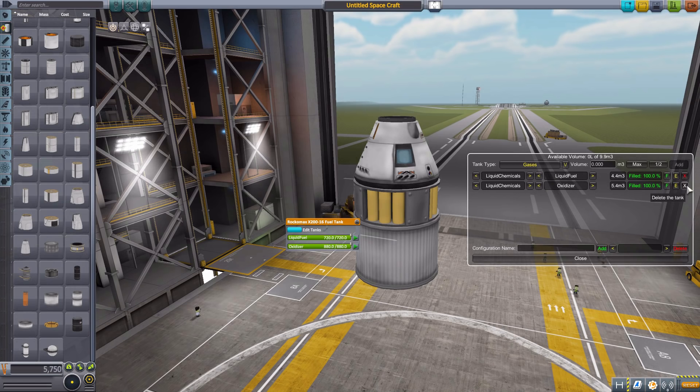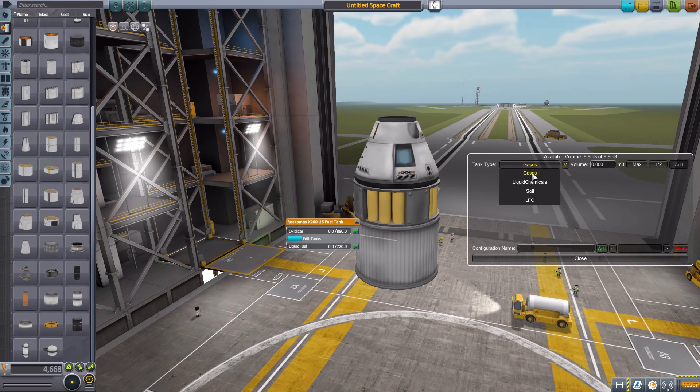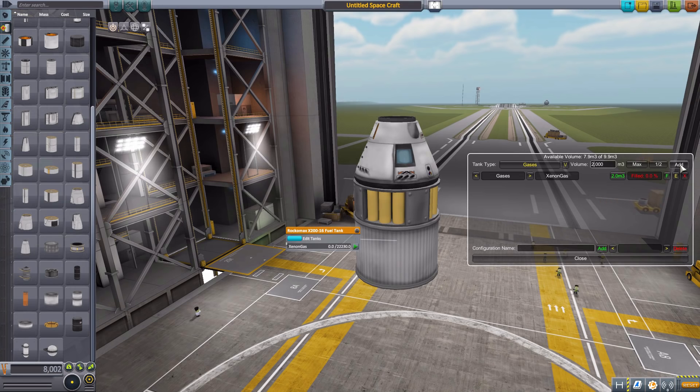Now what we want to do is get rid of this liquid fuel and oxidizer, because say we want to do something really wacky with this ship. So let's just hit these X's to delete those two containers. We're on gases, so up here is the tank type. Say we want to add xenon gas into this tank — we just hit the gases one, select how much volume we want, say two cubic meters. We could also hit the maximum key here to bring it up to the full tank, or the half button. I change it back to one, then half. But I'm going to put it back to two.